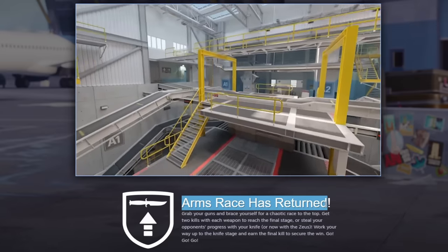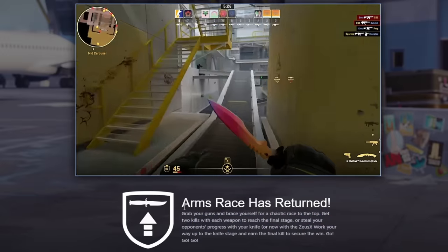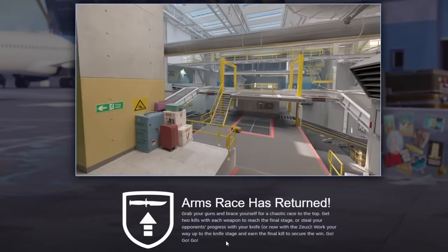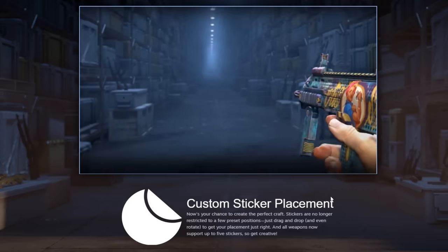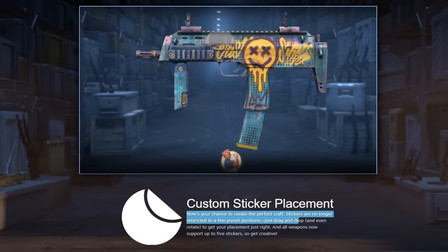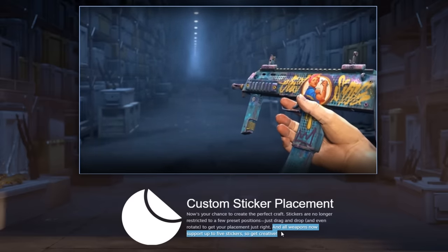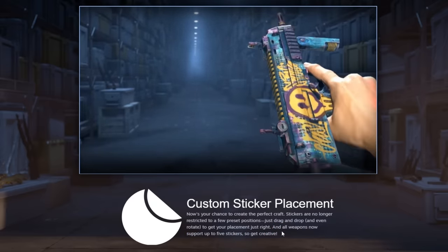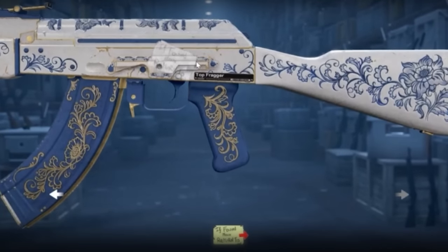First of all, Arms Race has returned. If you don't know Arms Race, it's just a fun game mode — it's basically just gun game, which is nice because this is content we need. This is probably the most insane update. Look — custom sticker placement. Now's your chance to create the perfect craft. Stickers are no longer restricted to a few preset positions. Just drag and drop and even rotate to get your placement just right. All weapons now support up to five stickers, so get creative.